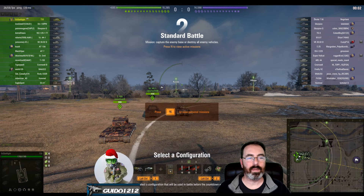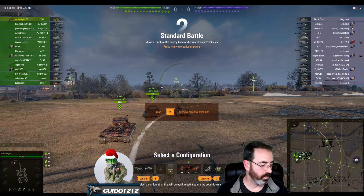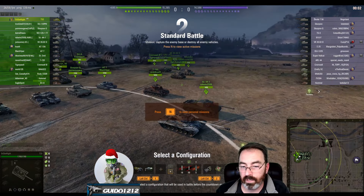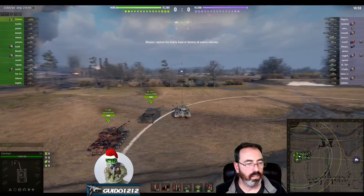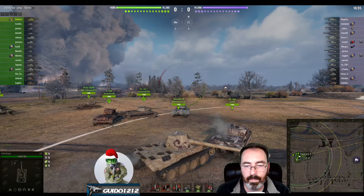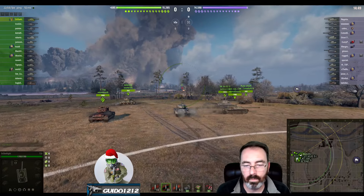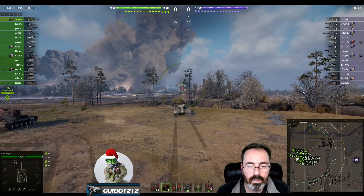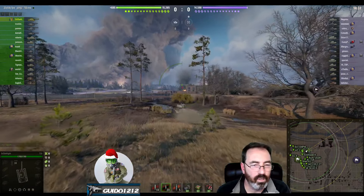Guido here with a replay review — an analysis for Sir Darklight in his T32. This tank is recently buffed and Sir Darklight asked me to take a look at it. First of all, I would drop the GLD and put a vert stab on that thing. I think that's a better piece of equipment. If you're gonna run the hardening, the other option is vents, rammer, and vert stab — or vents, rammer, and IA. I would get rid of the GLD and put something more useful on there.